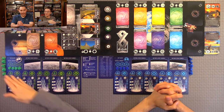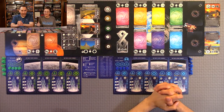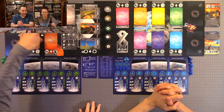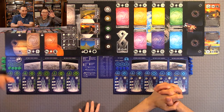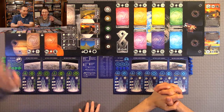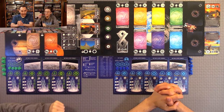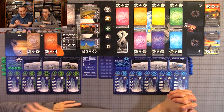Here is the player board. In a two-player game, you do not use this part of the board at all - those are time zones. So you only go up to time zone eight; nine through twelve are not used in a two-player game. Those are used in three and four player games. So you start out for setup - you have your time zones, and you can see they're all color coded.